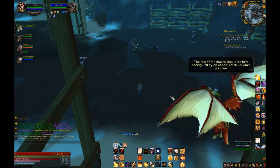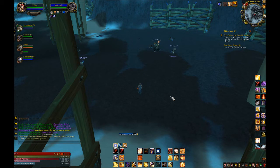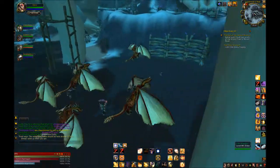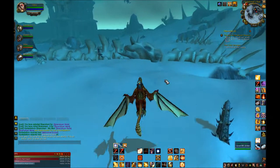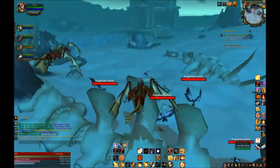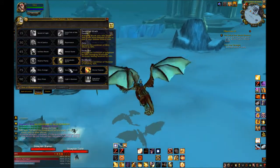Sacred Shield, if you talented into it, gives you a small shield every few seconds. You put it up, and for 30 seconds, every 6 seconds you'll have a shield. Let's say the first 6 seconds you have a 6,000 damage shield — if that goes away, after 6 seconds you'll get another 6,000 damage shield. As a tank, you'll always be taking damage, so any extra defense is appreciated. It also doesn't cost any mana, Holy Power, or anything, so keep it up at all times.